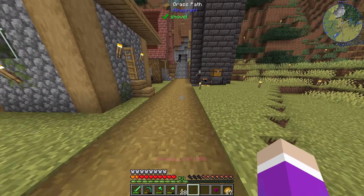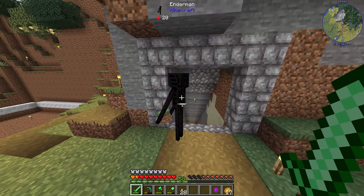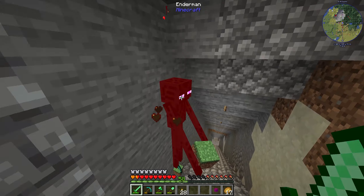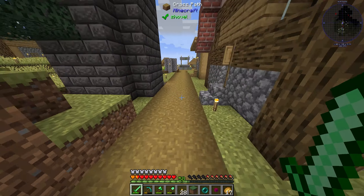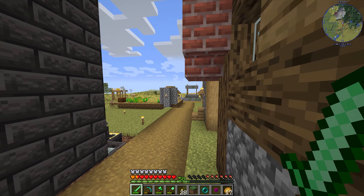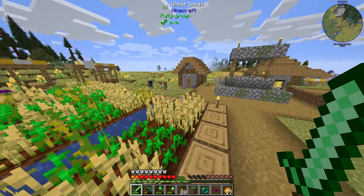I want to go kill that enderman - don't teleport away before I get to you because I want this enderpearl. I'd like to gather up a bit of enderpearl dust now, so soon we can actually - and we've got a grass block! That way we can actually go find the end stronghold now soon.